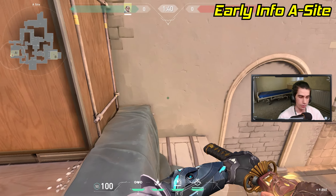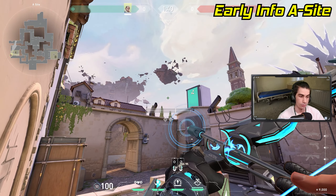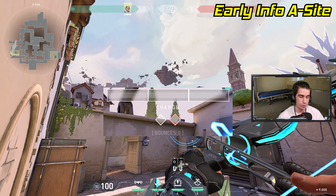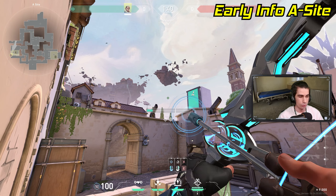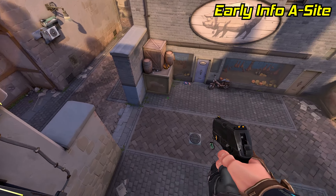Go to Ascent and stand right in the corner of this box next to Heaven. Turn around, pull out your Recon, and line up the right diamond under your charge bar where this tree meets the wall. From here, just do a one charge and the arrow will land right above A main, revealing anybody who is close to the buy barrier.